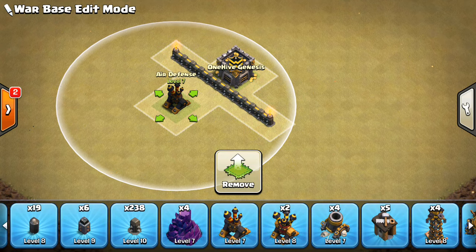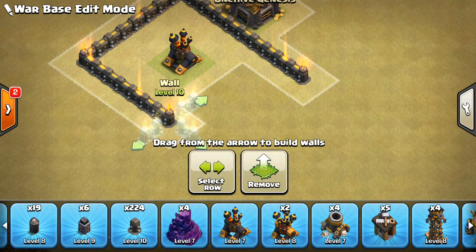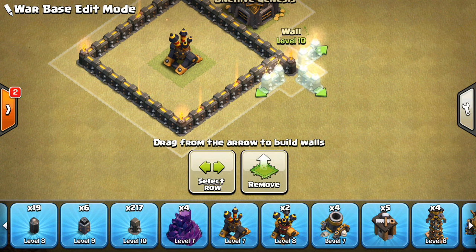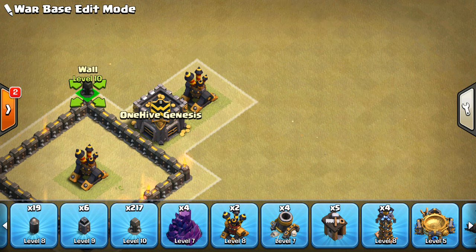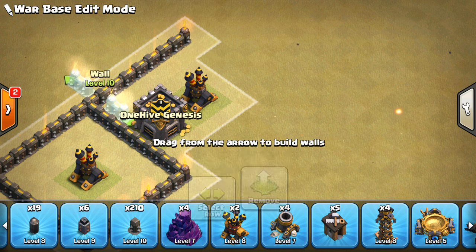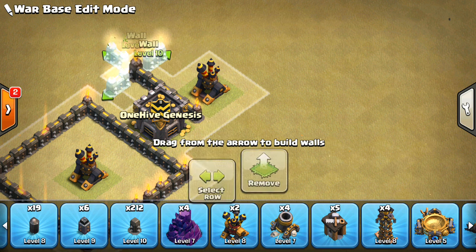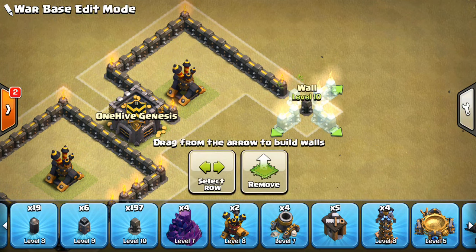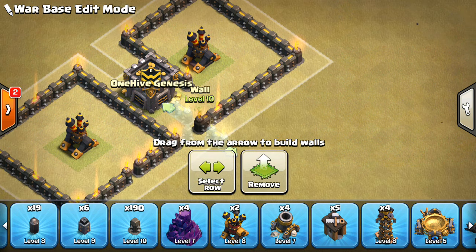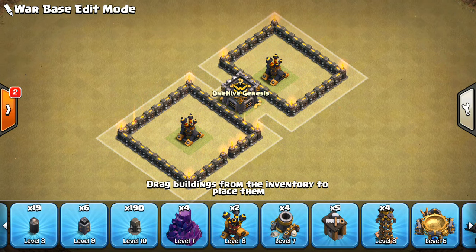I'm going to go ahead and put the CC in the middle. Then I'm going to have a few of these anti-HGHB air defense compartments. I think it's just a good idea to do, so I'm going to put one there. I'm thinking I'm going to put it like this, and then have it just go out, and then just have it go around like this. Not going to be that deep. So I'm going to make that compartment roughly like this, and that's going to be a good way to defend against HGHB, because the Bowlers, Wizards — only the Queen can reach those air defenses.